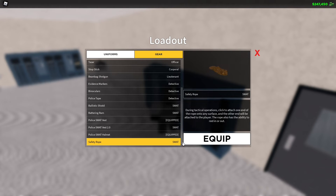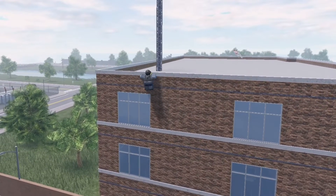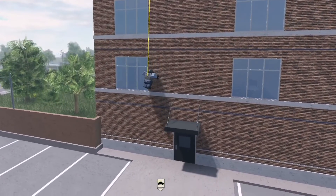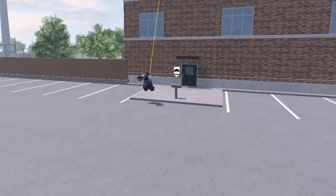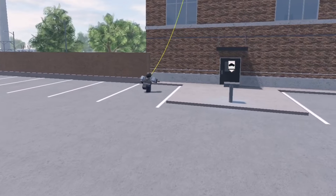This one's for police roleplayers — they added the safety rope on the SWAT team. You do need to own the SWAT game pass, but it's really cool. You can use it to repel down. They did add this in the special operations game pass a couple of weeks ago, but now they've added it to the SWAT team. It's a really great addition to the police team.